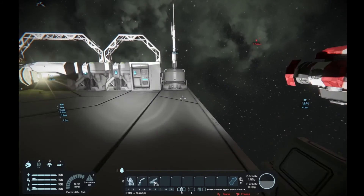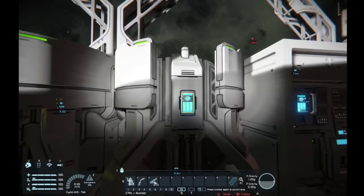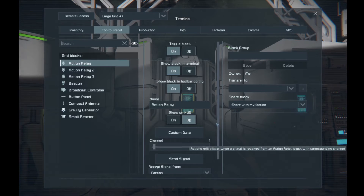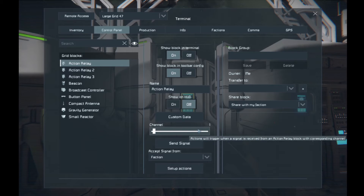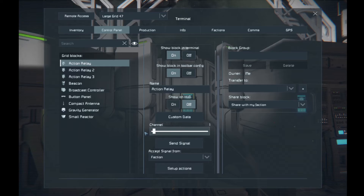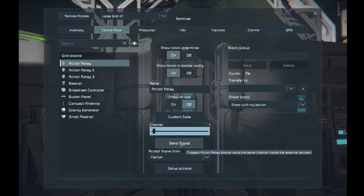Now the Action Relay is a little different. You have to have two of them — one to send a signal and one to receive it. They send the signal through your antenna network, so if you don't have an antenna, nothing will happen. The channel setting is very important. You can have channels all the way up to 100, and each action you want taken has to be on a specific channel. So if you want to push a button on a ship and have it do something, you need the ship with an action relay and the source action relay on the other grid.